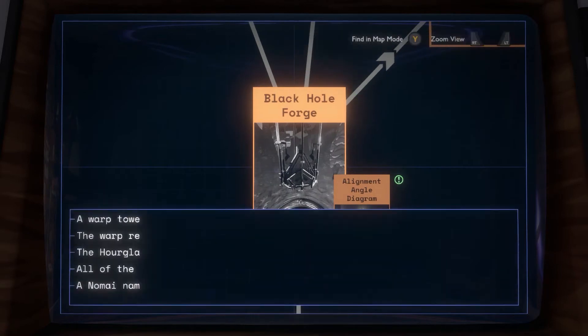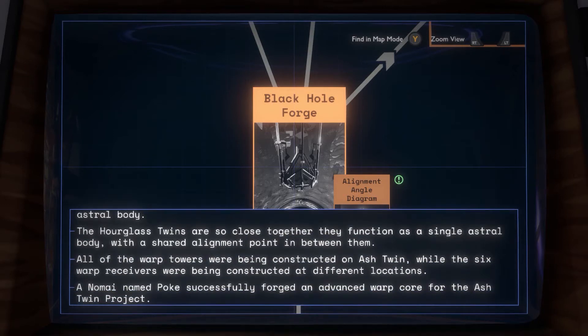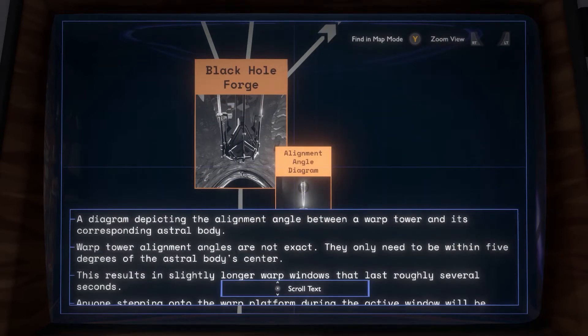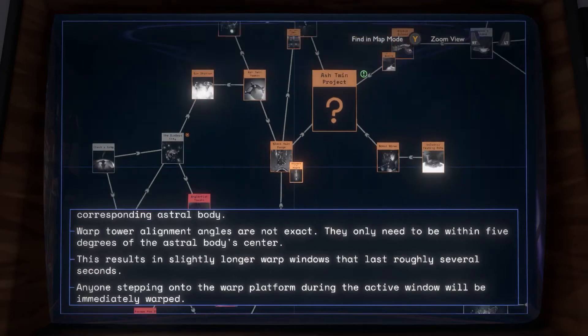That looks like Brittle Hollow because it's kind of blocky. One of these looks like a cyclone so that must be Giant's Deep. I'm not sure which one of these is Timber Hearth. A warp tower's alignment point is not its warp receiver — a warp tower always aligns with the center of its corresponding astral body. The warp receiver must be located on or in close orbit around the relevant astral body. The Owlgrass twins are so close together they function as a single astral body with a shared alignment point between them.